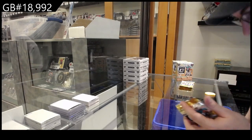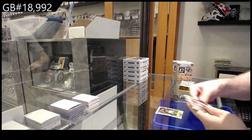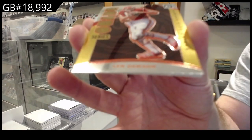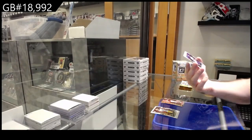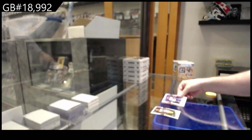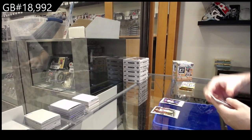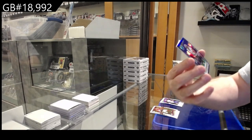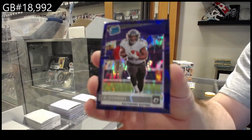1904 has gone. Alright, so we've got a retro of Dawson for the Chiefs and a rated rookie of Jefferson for the Vikings. We've got a purple shock of Dobbins rated rookie for the Ravens. Beautiful looking cards.